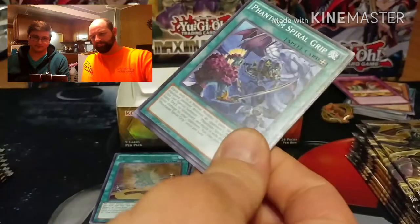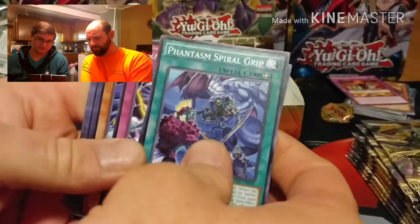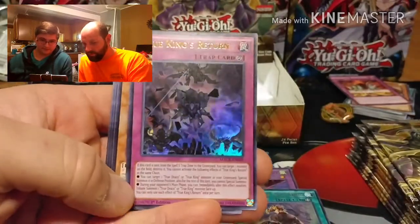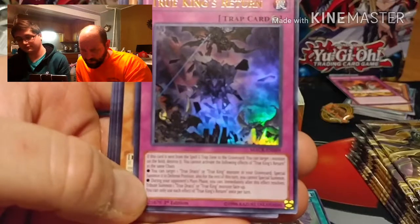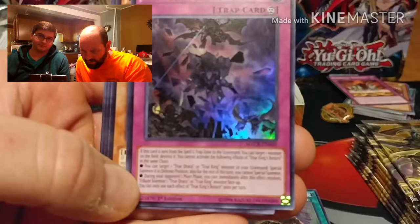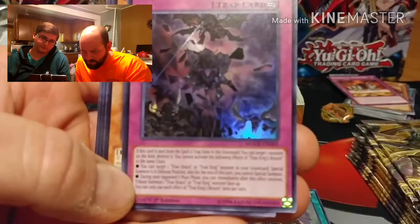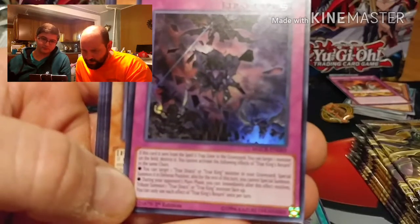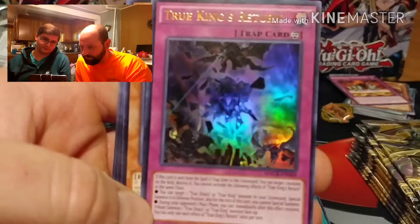Next pack: Phantasm Spiral Brick, Cobalt Sparrow, Breakaway, Speedroid Rubber Band Plane, and True King's Return ultra-rare. Effect: if this card is sent from the Spell/Trap Zone to the graveyard, you can target one monster on the field and destroy it. You can target one True Draco or True King monster in your graveyard and special summon it in defense position - but you cannot special summon for the rest of that turn. Or during your opponent's main phase you can immediately tribute summon one True Draco or True King monster face-up.